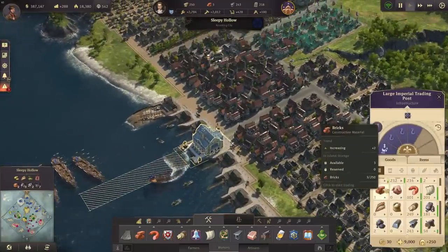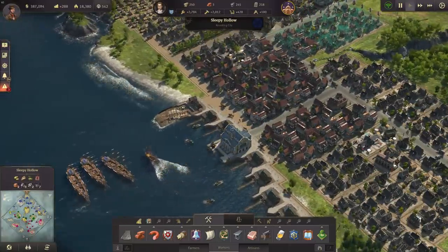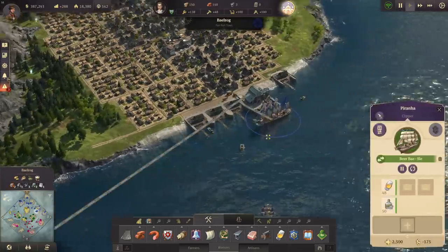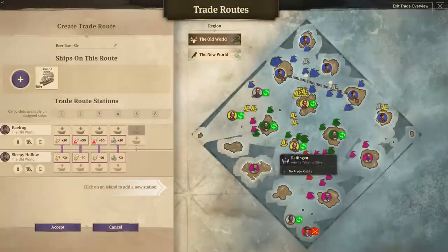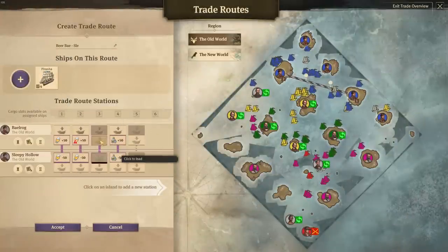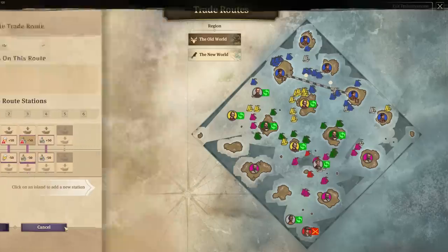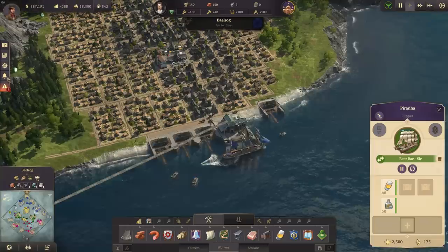Let's check if we have enough beer again — it still doesn't look that good. This trade route should deliver as much schnapps as possible to help compensate.